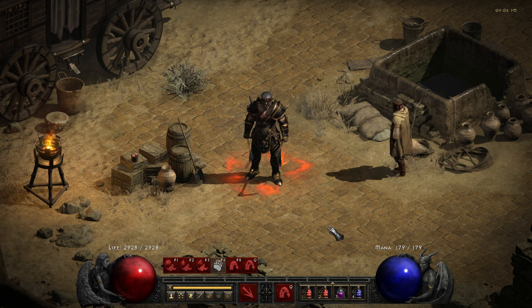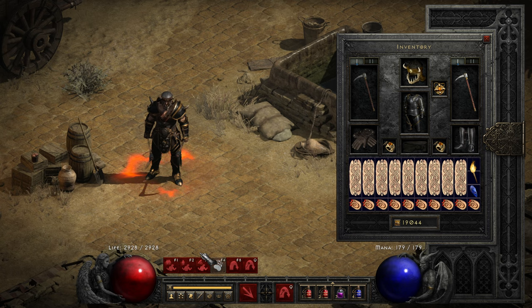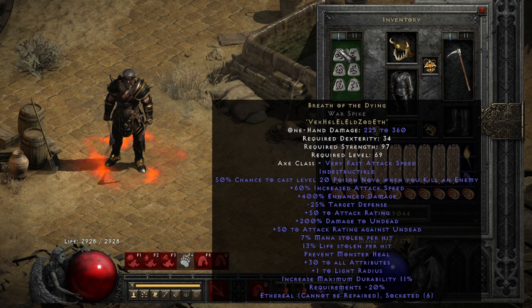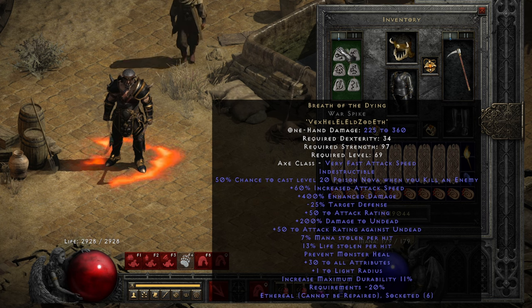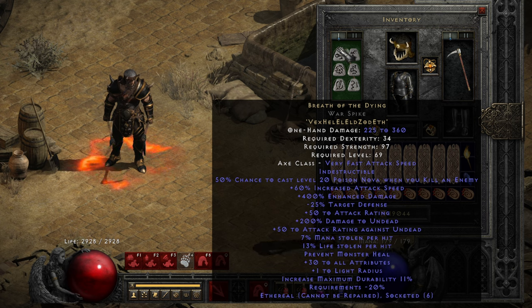Now let me show you the build behind this worm rider. I'm going to use two picks — military picks skins, or warspike in this case. I have Breath of the Dying, which is a pretty decent weapon, good enough for this themed build. The main reason I chose Breath of the Dying over Grief is the mana stolen per hit, so I can sustain. Also the indestructibility — not having to repair the weapon is pretty handy.